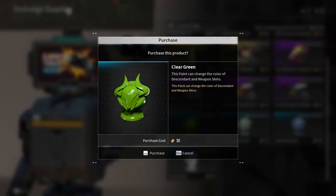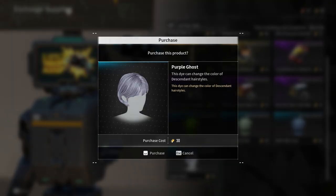For the paint, we are getting Clear Green, Matte Willow Green, and Matte Blue Gray. And for the hair paint, Purple Ghost.